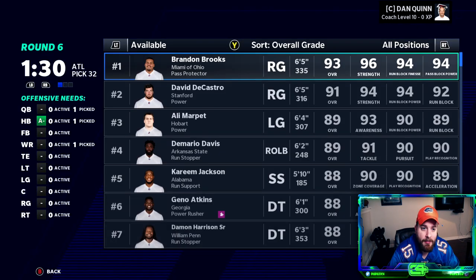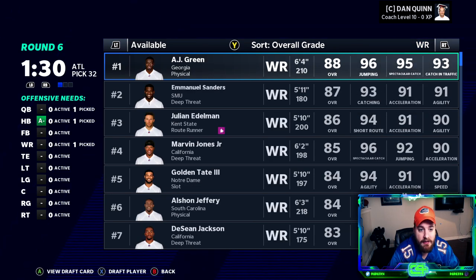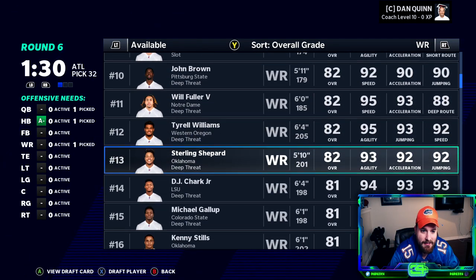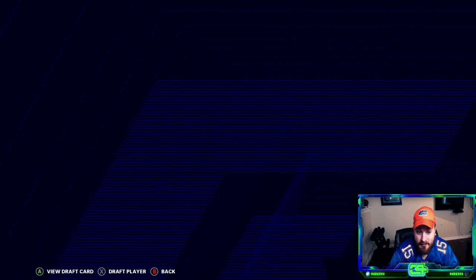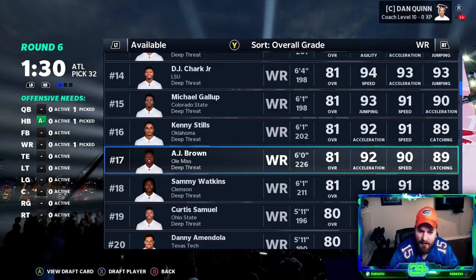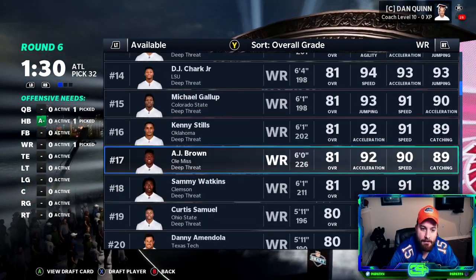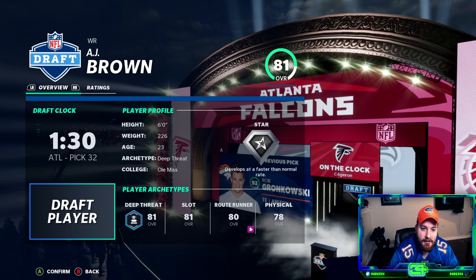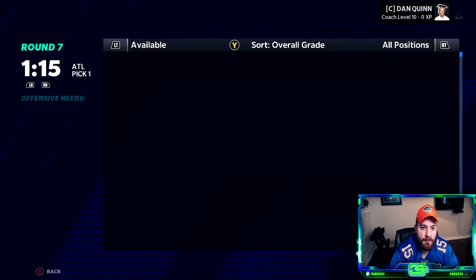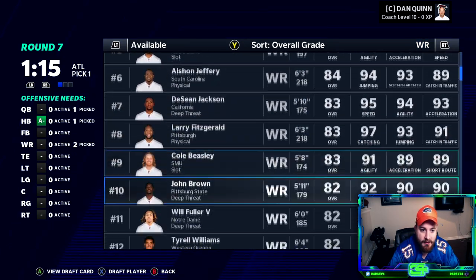Quinton Williams is still there — pick five, 78 overall. We'll slide him into D-tackle; his rating should go up to about an 80. He's 22 years old. Then in the sixth round, looking at receivers — AJ Green is super old. I find DJ Chark at 23 and 81 overall, and AJ Brown at 23 and 80 overall. They're the same rating, which is weird, but let's get AJ Brown.